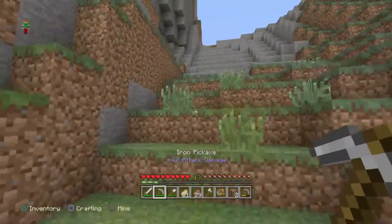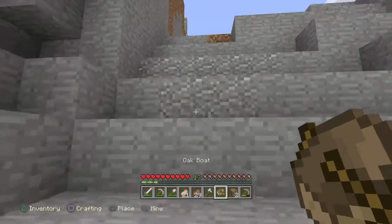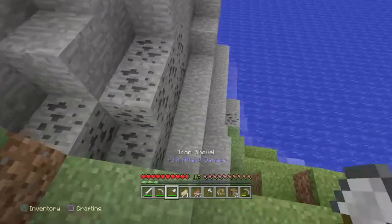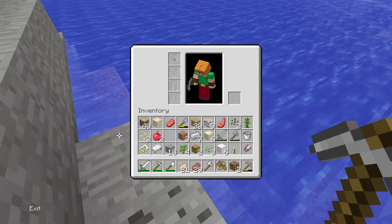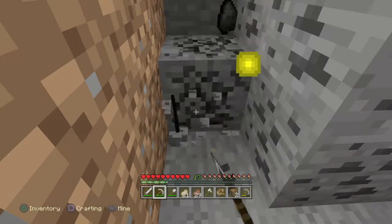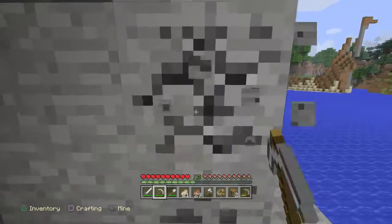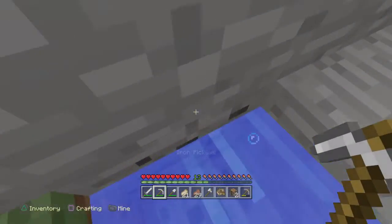We need some food. Do we have torches? No, we don't have torches. We need to go mining for some coal too. I believe we need to go down here — okay, we found some coal guys, we found some coal. I think we need to get rid of the wooden axe. Let's mine some of this.